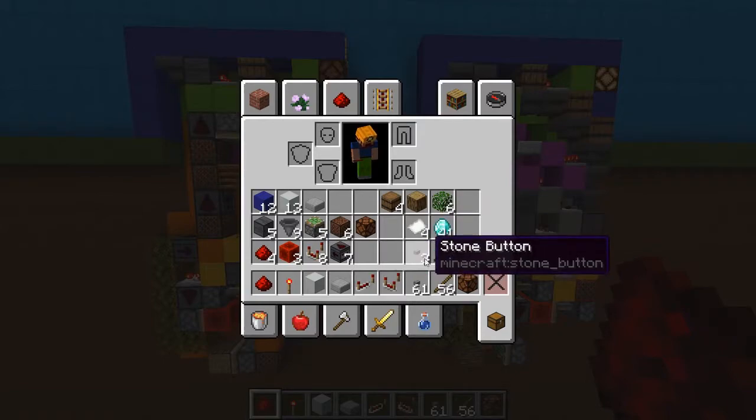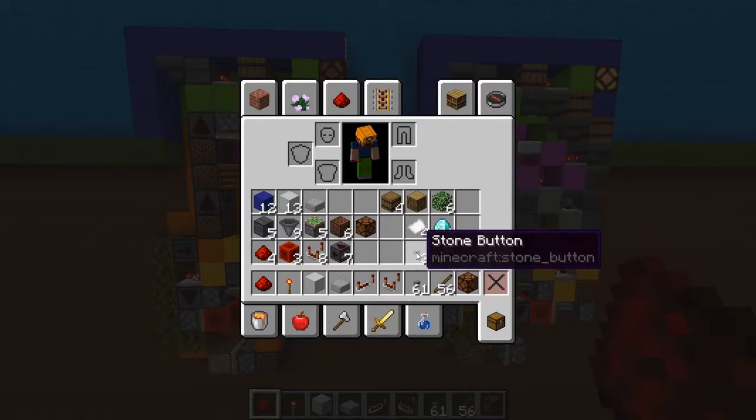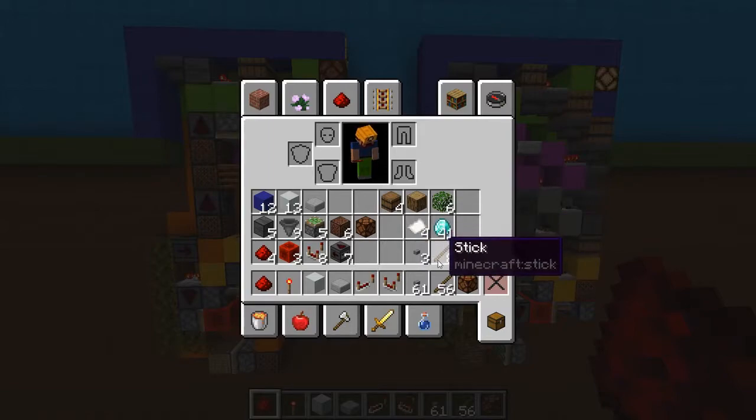Then we need three of a random item — this is going to be used for monostables and the item filter. Then we need an amount of however much you want the person to pay to get the item. I'm doing eight diamonds as my price so I'm picking eight sticks, and this is going to go in the item counter.